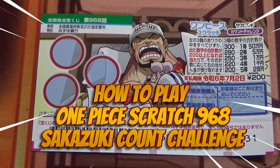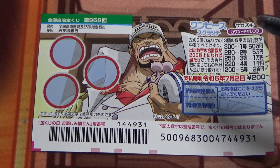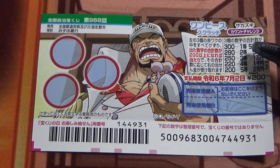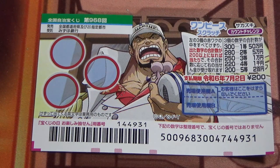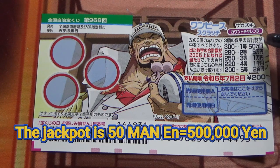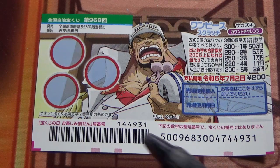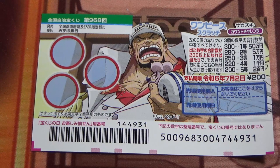Hello, my lottery friends, it's James in Japan. It's June 3rd and you're looking at a new Japanese scratch game called One Piece Scratch, game 968. It just came out today and you have until July 3rd to buy this game. A ticket costs 200 yen and the jackpot is Gojuman-en. Here is the scratch area and these are the prizes.